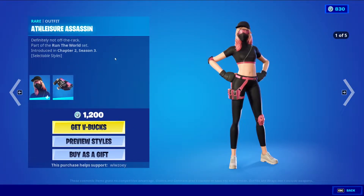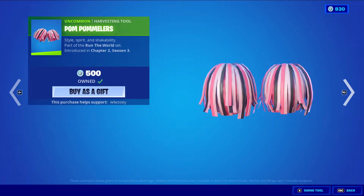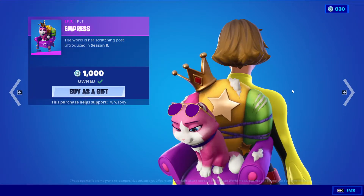Athleisure Assassin has five different styles: no hat, no glasses, no mask. And we have Orloff and Peppling with his heart holster, Pompless, and Empress. I like Empress.